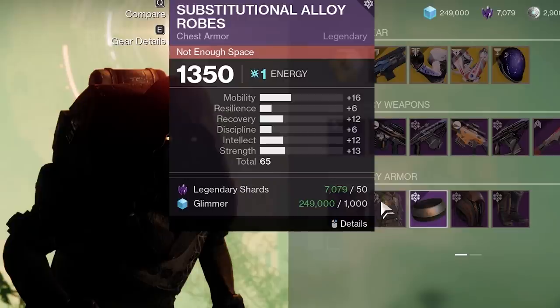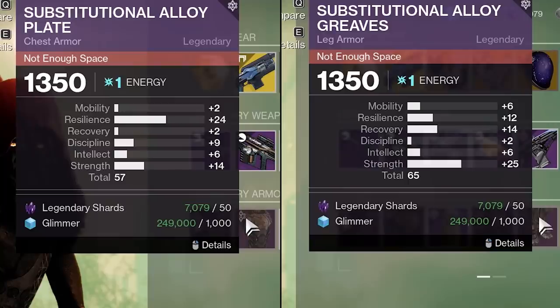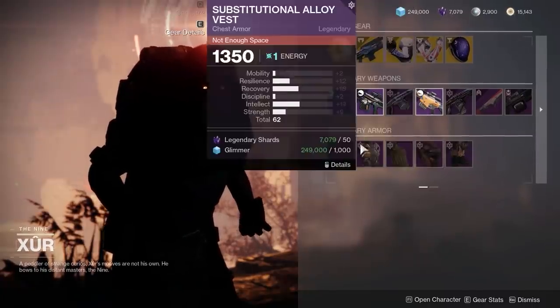Armor-wise: Warlock's only high roll is the chest, but it features Mobility. For Titan, you got an interesting roll on the chest piece and a high-ish roll on leg armor. Hunter has three armor drops with at least 60 total stats.